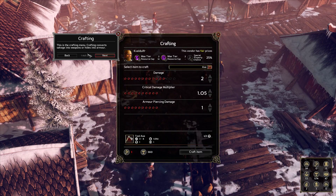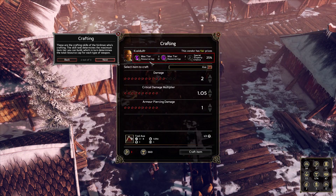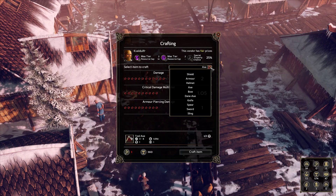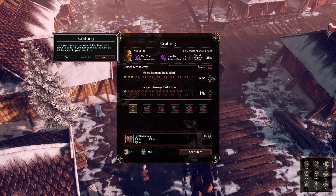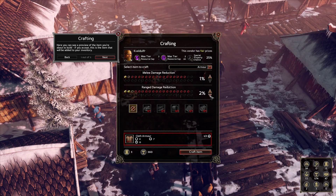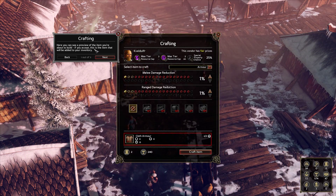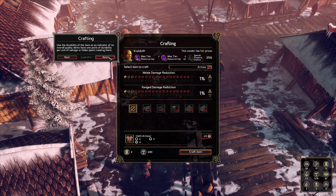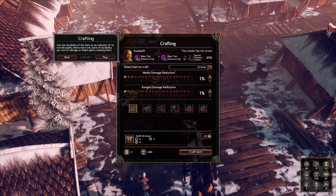This is the crafting menu. Crafting converts salvage into weapons or hides into armor. These are the crafting skills of the herdmen. Max tier 1 resource cap, max tier 2 resource cap 14. You can build, which in turn determines the total resource cap for each type of weapon. You can only craft armor and helmets if you have the armor smithing skills. Here you can preview the item you're about to build. Use the durability of the item as an indicator of its overall quality — if we upgrade these things, the durability goes up.